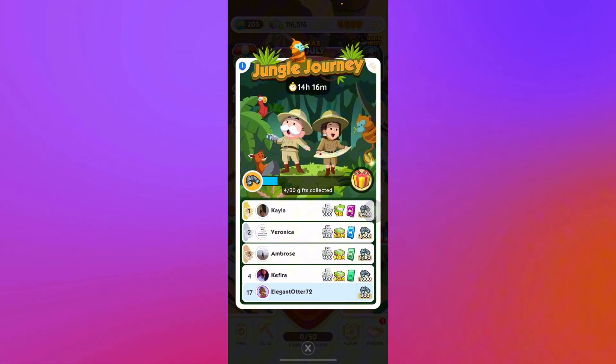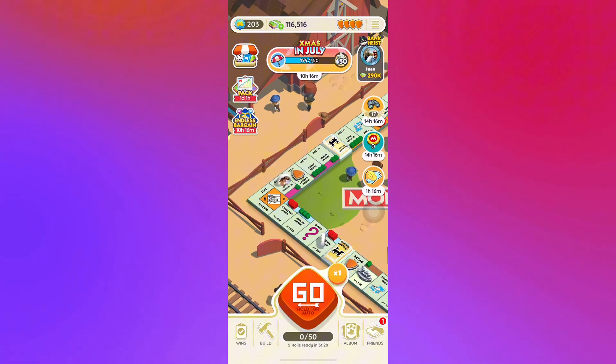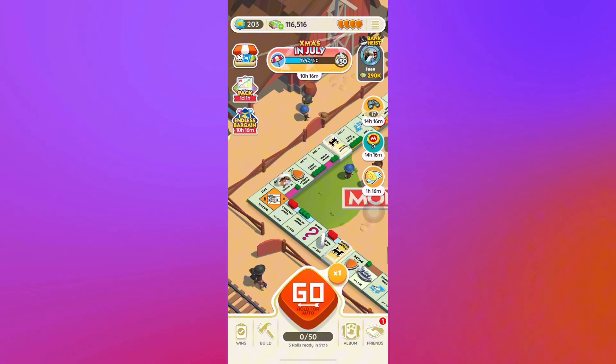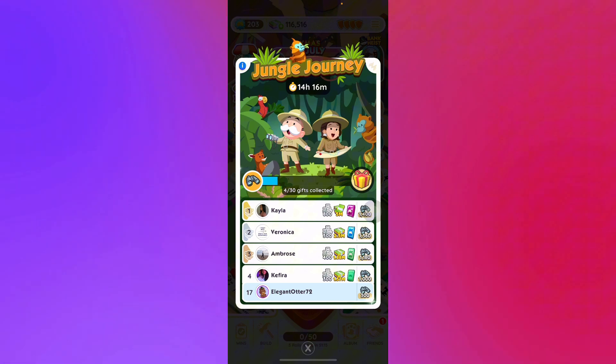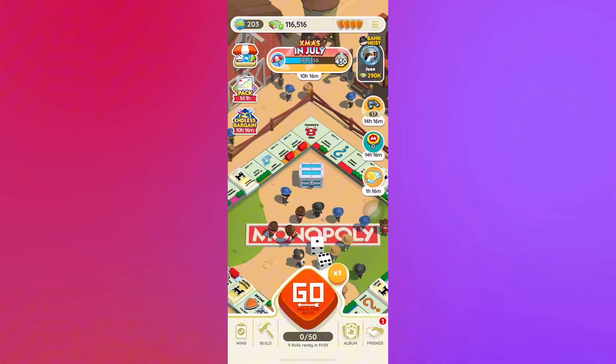Right now there's the Jungle Journey tournament, as you can see here, where you earn points by landing on the corner tiles. There's also this event here — this one is the tournament where you can see rewards such as 800 dice and 5 million cash. You can collect up to 100 dice if you collect 115 binoculars.